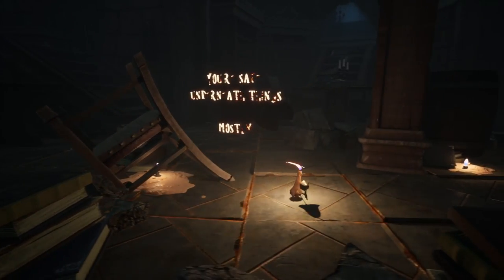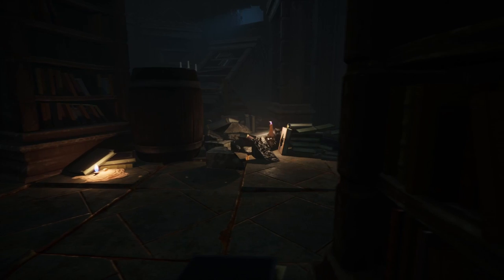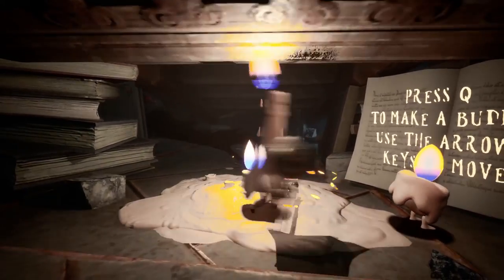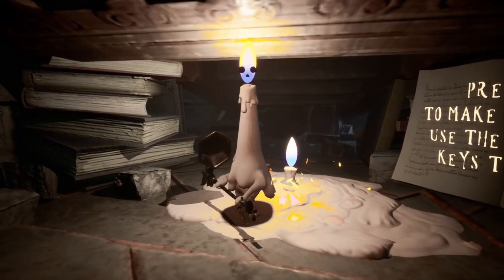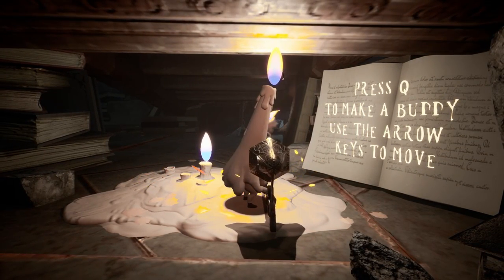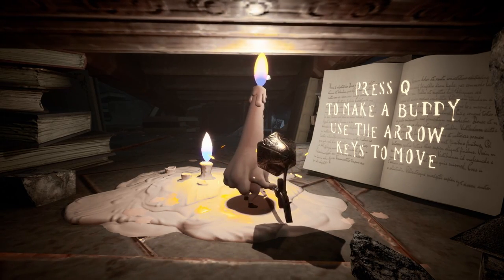There we go. I'd better just run before it sees me again. I can't seem to get away. Press Q to make a buddy — use the arrow keys. Oh, to make a buddy! It got caught instead — it's dead. Hold on, press Q to make a buddy. Maybe I can lure it away.